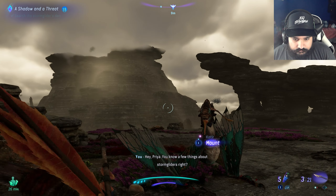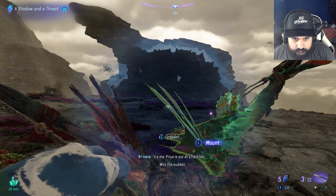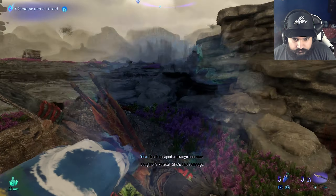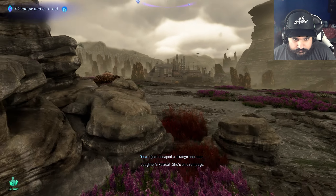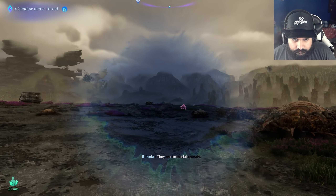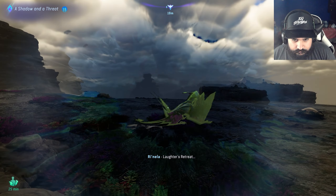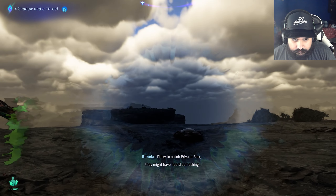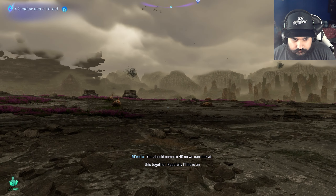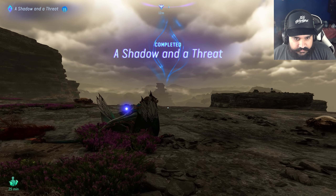Hey Priya, you know a few things about storm gliders, right? Priya is out at a field lab. I just escaped a strange one near Lafter's Retreat. She's on a rampage. I found her lair - she was not happy to find me there. They are territorial animals. We've had reports of families leaving their camps near Lafter's Retreat. I'll try to catch Priya or Alex - they might have heard something. You should come to HQ so we can look at this together. Hopefully I'll have an update by the time you arrive. Shadow and a Threat complete!